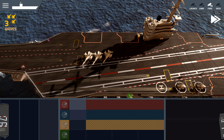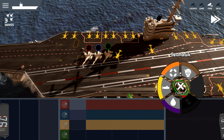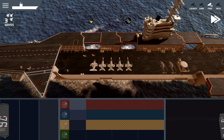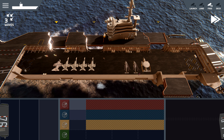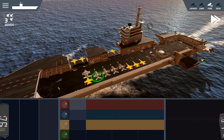Alright, so let's get one of each. Get two ASW going. Let's bring our elevators down to the hangar deck level.